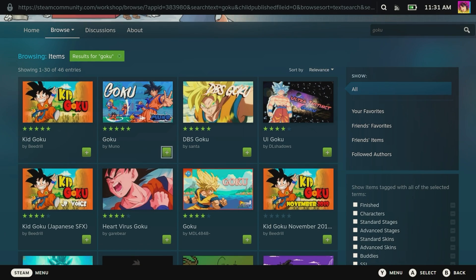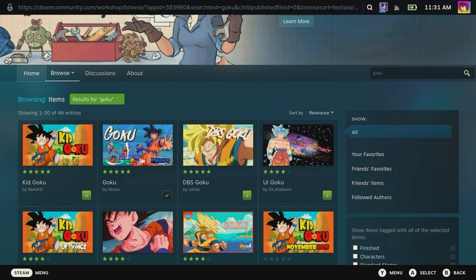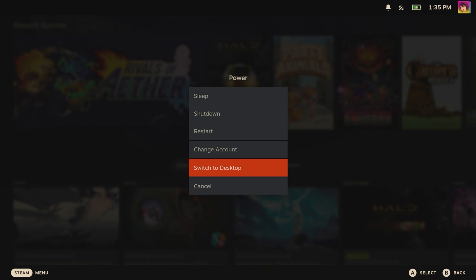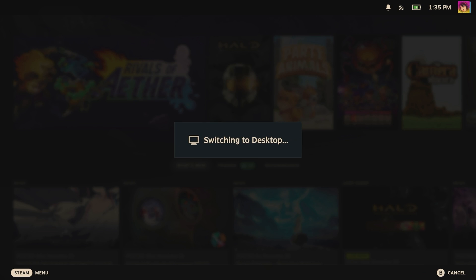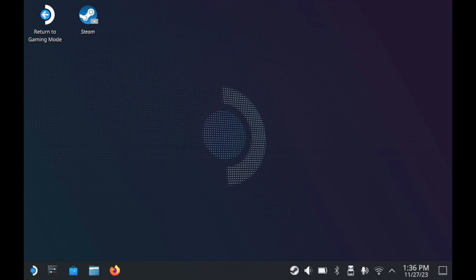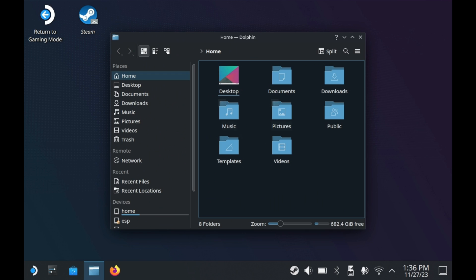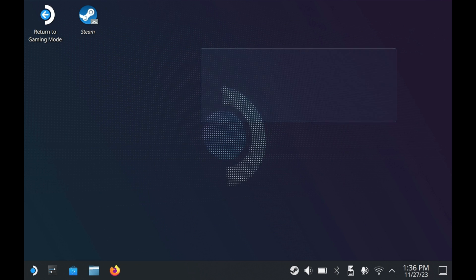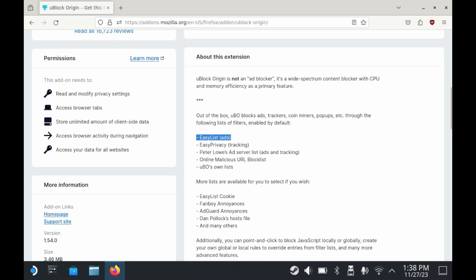So we covered the easiest way to get mods, and for games that support Steam Workshop, it's all you really need for the most part. But there are plenty of games that can be modded without Steam Workshop support. This is where we talk about desktop mode. You can access desktop mode by going into the power menu and switching to desktop from there, and you'll be greeted with a more computerized interface with a taskbar at the bottom and a desktop. For this, you'll want to get used to two particular applications: the first is Dolphin, the file browser, and second, your web browser, because you'll be browsing the internet to download mods.